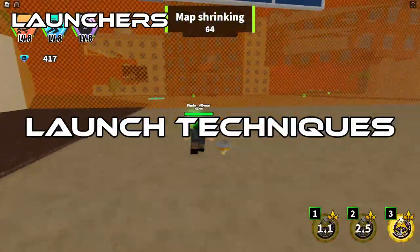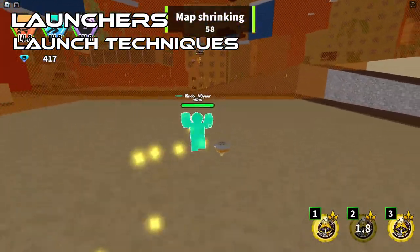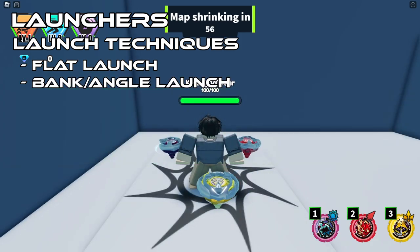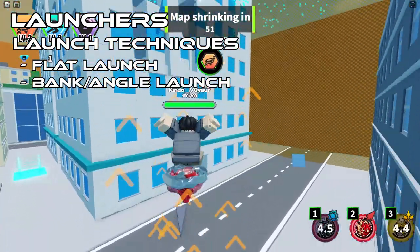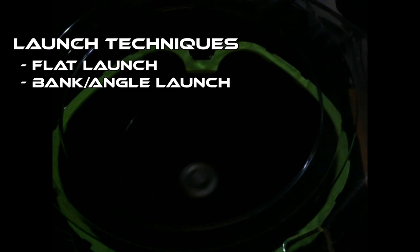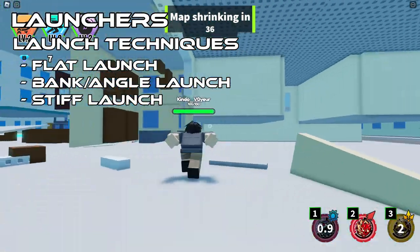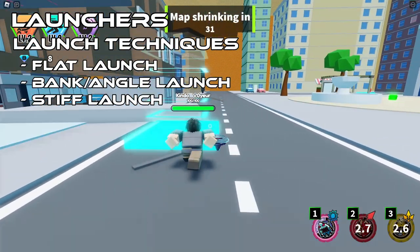We can move on to actual launch techniques. Launch techniques are another way the bey's performance is affected. Like grip techniques, there are many ways to launch a bey, but I'll limit myself to a few. The two most basic launches are the flat and the bank launch. A flat launch is when you position your bey straight with no sign of tilting at any angle. A bank launch is when you position your launcher at an angle. Both have a sub-technique I call the stiff launch: the launcher does not move from its original position. Normal bladers do something similar to tossing when they launch, but a stiff launch, when using a stamina or defense type, gets you to the center quicker.